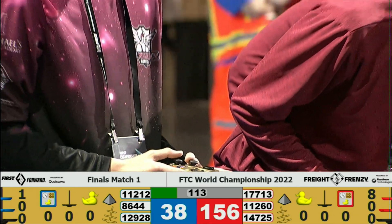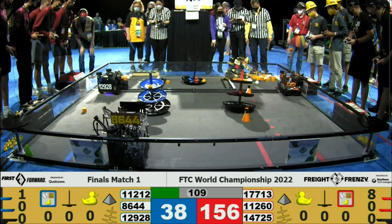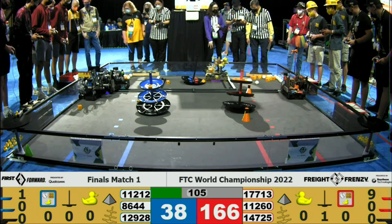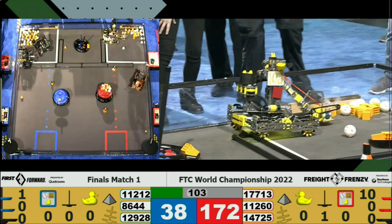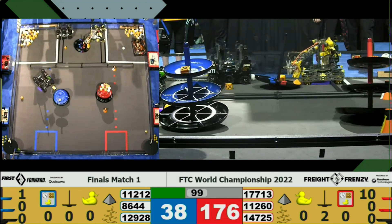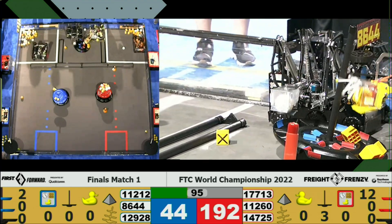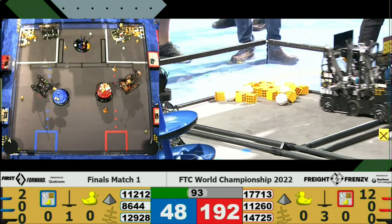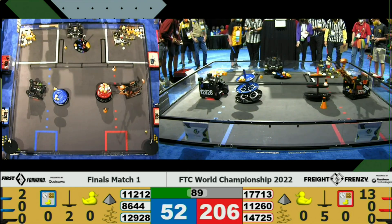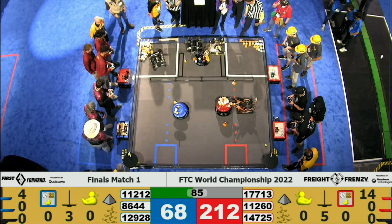Right now 12928 for the Blue Alliance — that's the Light Staters — have just made an attempt to score on the Red Alliance. Team 17713, Delta Force, is going between the warehouse headed towards the Red Shipping Hub and has deposited a box. Their Alliance partner, that's team 14725, Java the Hutts, is moving between the warehouse, traversing over the barrier, and scoring onto the Red Alliance side of the Shared Shipping Hub, which they currently own right now.